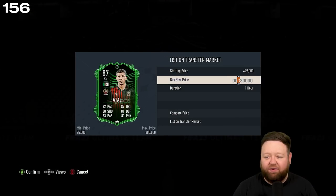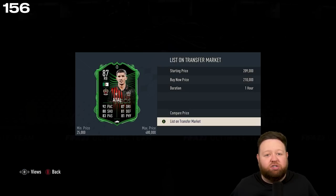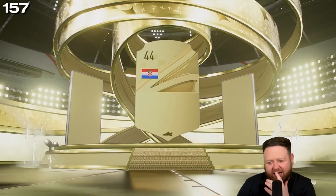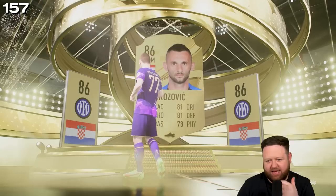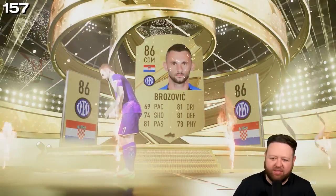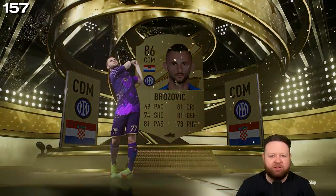What's it gonna give us today? Well, I can tell you that it gives me a gold walkout — that is not great. 86 Brozovic — does that mean there can't be any Road to the Finals or anything behind it? Well, there aren't.